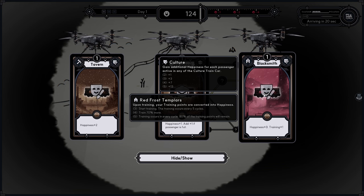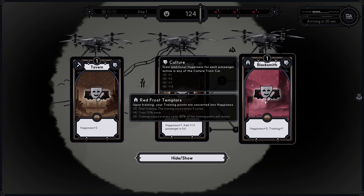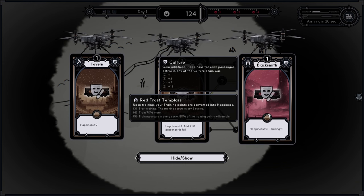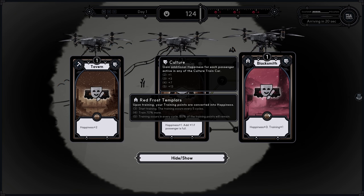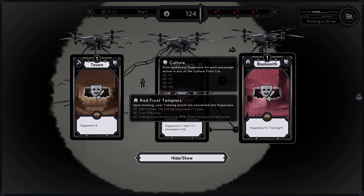You can unlock three different conductors. You get one by default and then you have two more that you can unlock, though I have no idea how they are unlocked. The game suffers from a lack of information being given to the player.